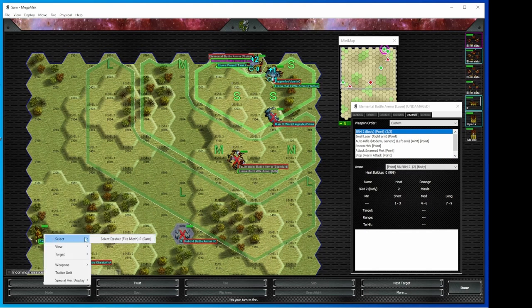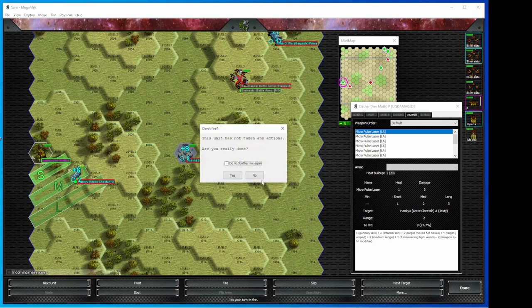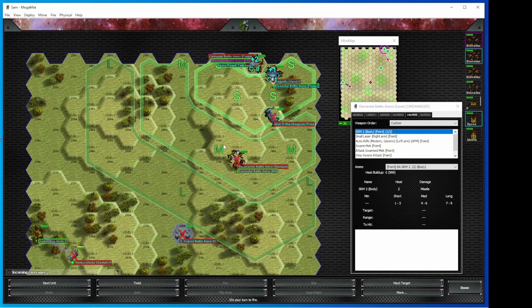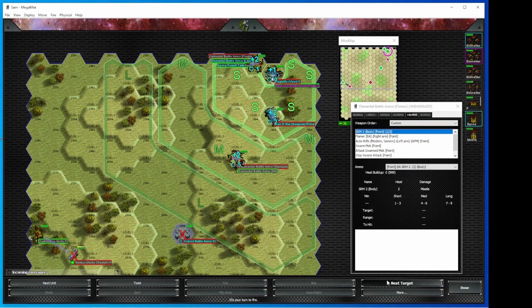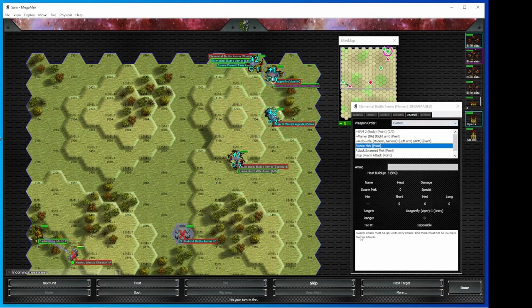Battle armor does not incur a movement penalty for targeting, which is great for spotting for indirect fire. I'll put an addendum on to the end of this video where suddenly magically I add in some LRM units. So let's go ahead and start chewing up some of his Salamander. Because I'm doing regular weapon attacks and not physical attacks, I can also shoot my machine gun and my auto rifle. I can't swarm this because the defender is not a mech or vehicle. I can't do a leg attack because the defender is not a mech. Even if the defender was a mech, those options wouldn't be available because I did the weapons attacks, which therefore prevent me from doing physical attacks.